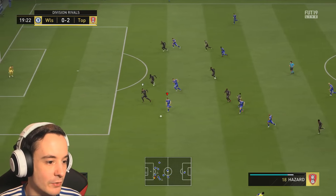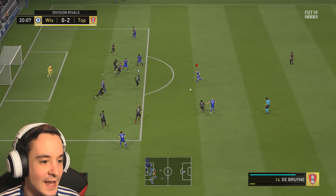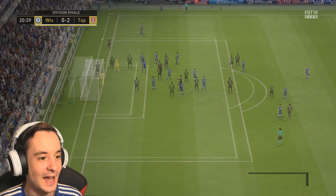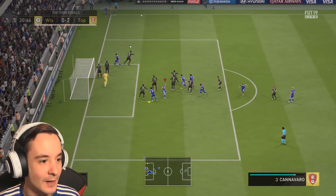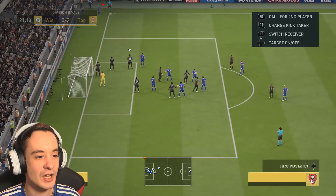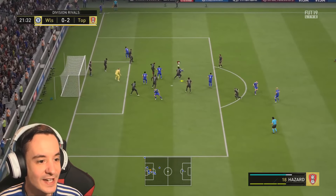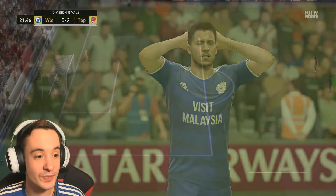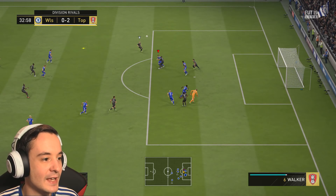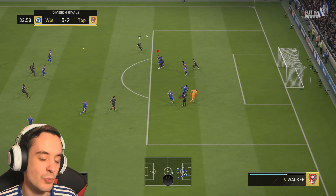We've got runners - play through. Cut it back to Carlos. Roberto Carlos now - play down the mid. That was set up so nicely for Kevin De Bruyne but it's another corner. Roberto Carlos again - that's a good delivery. I look right, I don't move the cursor - full power seems to be the best way to go with Carlos on corners. David De Gea - hang on, it's frozen.